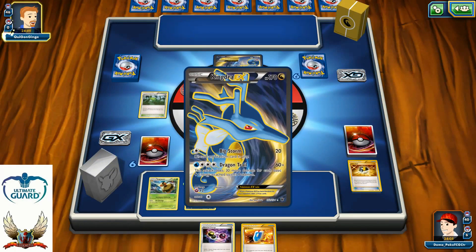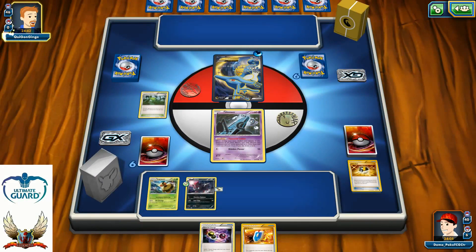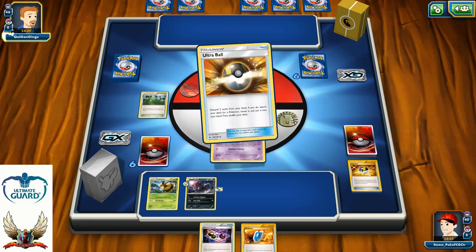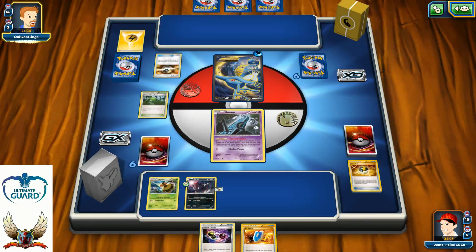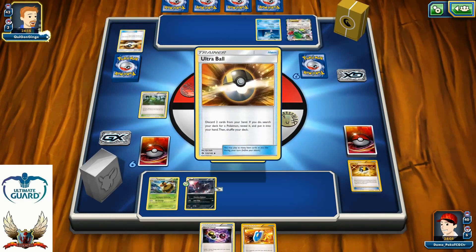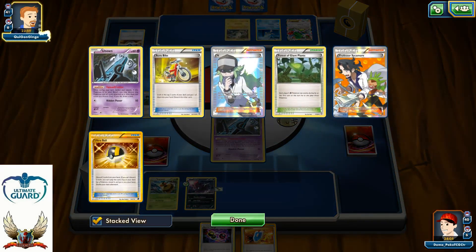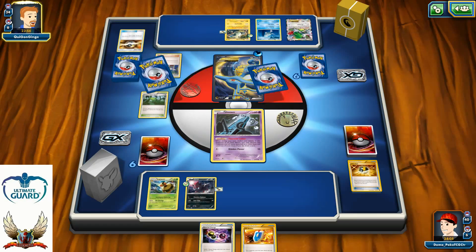Kingdra EX on the other side with Big Storm — discard any stadium card in play and deal 20 damage. That's tough because I'll need my stadium cards. One Ultra Ball played, one Lightning and one Water energy discarded — probably for Shaymin. Hoopa makes a lot of sense in that deck to set up Kingdras and Shaymins. The problem is they need to rely on Magnezone with Magnetic Circuit to attach energies to the Kingdra, so I need to be smart about playing my stadiums.